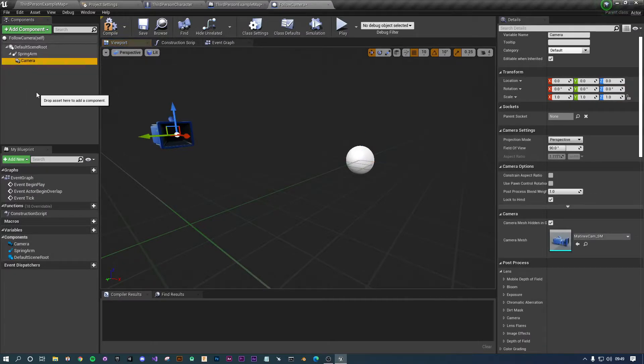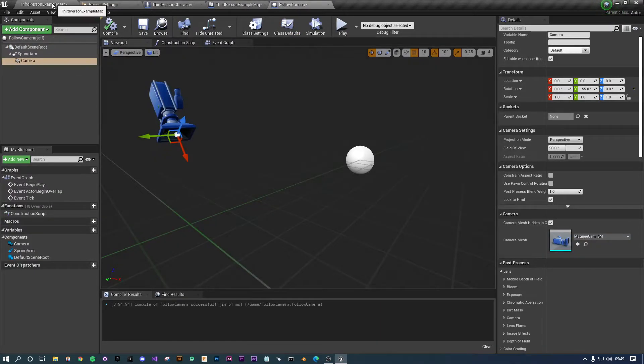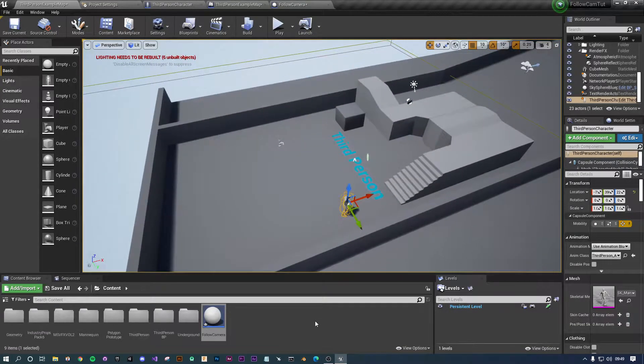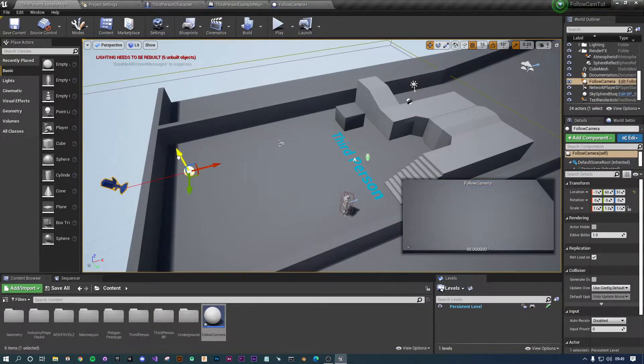Now you've got a spring arm and a camera. We need to rotate the camera down, so under Rotation Y put something like minus 55 — I found that was a good number. Now we need to set this camera as the active camera in our game. Go back to your map, grab your Follow Camera blueprint and drag it into your scene. You can drag it up so it's not in the floor. The actual placement doesn't really matter because we'll use blueprints to make it follow your character anyway.